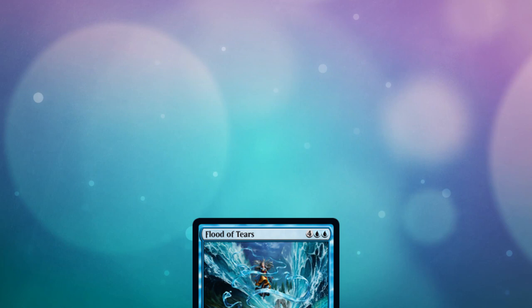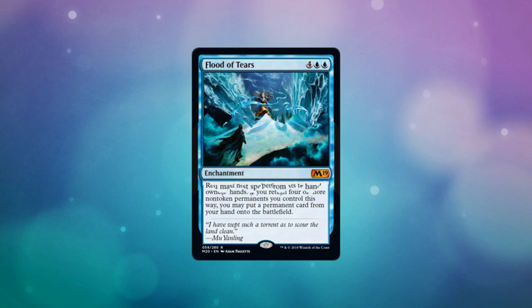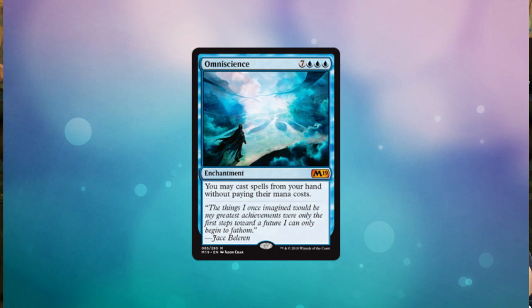Our second combo today is enabled by Flood of Tears. Flood of Tears is a six mana sorcery that returns all non-land permanents to their owner's hands. If you return four or more non-token permanents you control this way, you may put a permanent card from your hand onto the battlefield. The best thing you can put into play? It's Omniscience. Omniscience is a ten mana enchantment that lets you cast spells from your hand without paying their mana cost — one of the biggest and most expensive spells in the game.